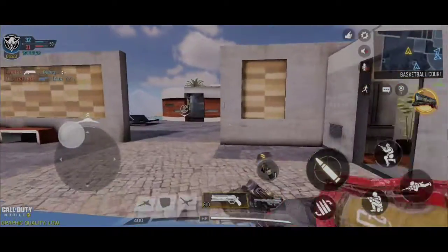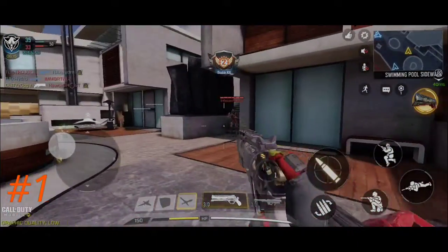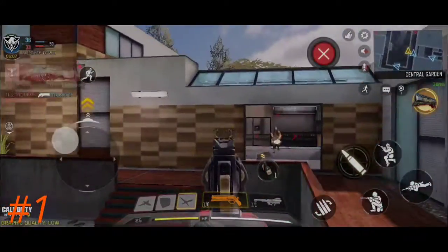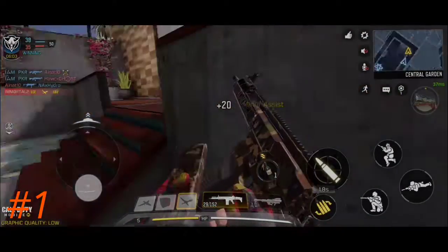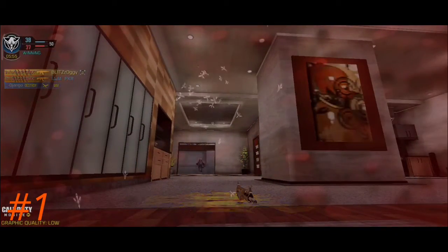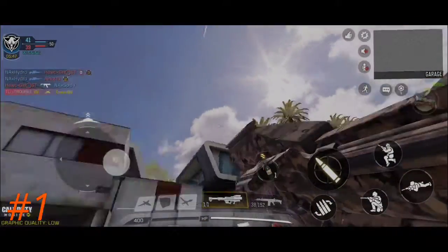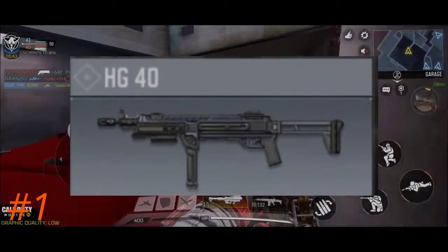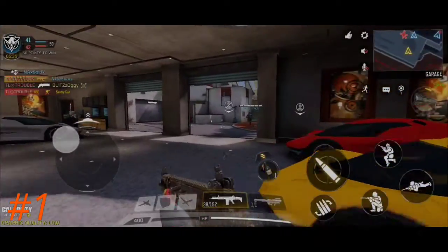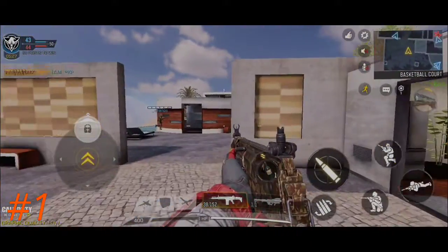Now for the number one spot — hear me out before I tell you, because it can be quite controversial. Some of you may consider the QQ9 to be the top, and you can still consider it number one since it has been the best gun since earlier times. But in my personal opinion, the number one SMG right now in Call of Duty Mobile is the HG 40. Before the gunsmith update it was a really bad gun, but the gunsmith update completely transformed it.